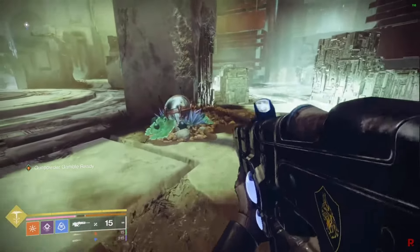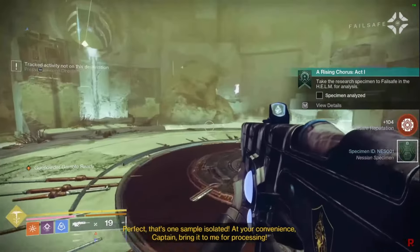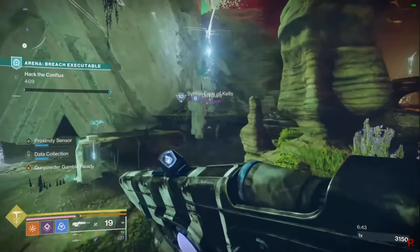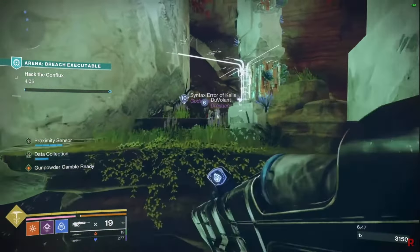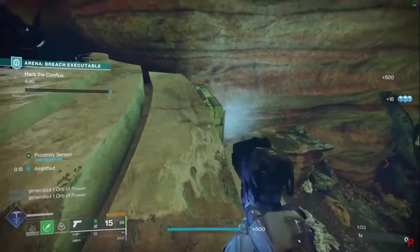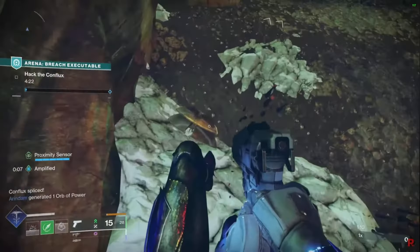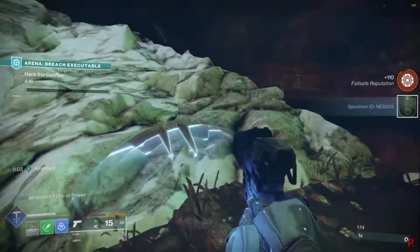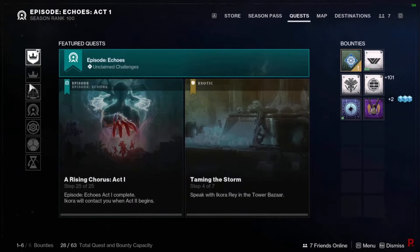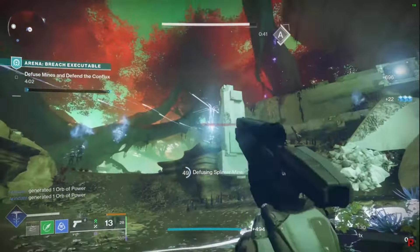Specimen one is for Act 1 — it's part of the main quest, so you'll get it automatically by just continuing the story. For specimen two, you continue the quest, they'll give you a proximity sensor, and you head over to Breach Executable and follow it to collect the second specimen. The third specimen is also in Breach Executable, but only after you finish all Act 1 quests — then pick up the sensor from Failsafe's window menu and find it there. There's nothing to hold your hand for that one.